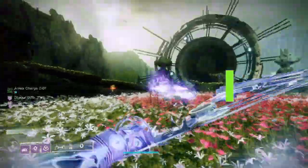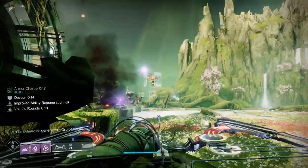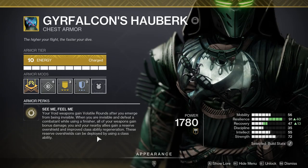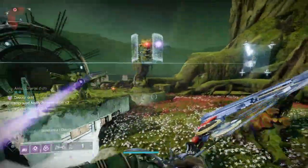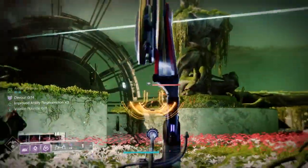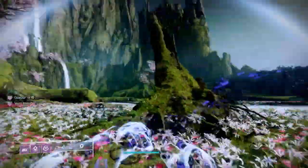You probably already guessed what the exotic is — it's Gyrfalcon's Hauberk. Your Void weapons gain volatile rounds just by being Void, after you emerge from being invisible. One of the keys here is that with this build I'm going to become invisible quite a bit, so I'll have volatile rounds a lot. When you're invisible and defeat a combatant using a finisher, all of your weapons gain bonus damage, and you and your nearby allies gain a reserve Overshield and improved class ability regeneration. Those reserve Overshields can be deployed by using a class ability, and that goes to your entire fireteam.